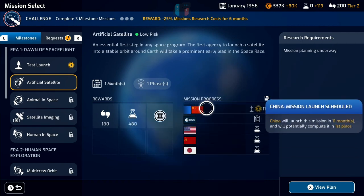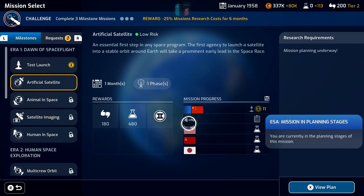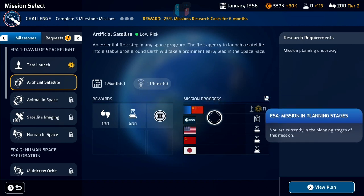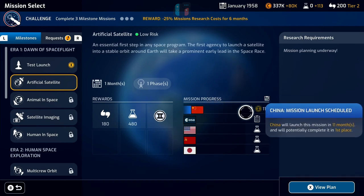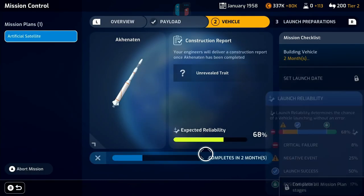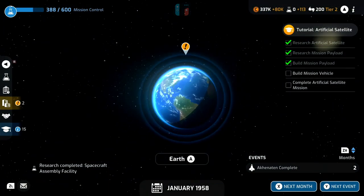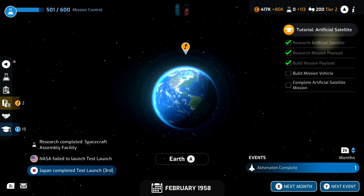On the artificial satellite mission progress board, China has researched and built their rocket and actually scheduled in a launch date 11 months away. That puts them at the top of mission progress even though we're ready to go and will probably launch much sooner. You can see how that works — they've jumped to the top of who's winning the race. But we're going to move to the planning stage as soon as we get this rocket built, so let's skip ahead.